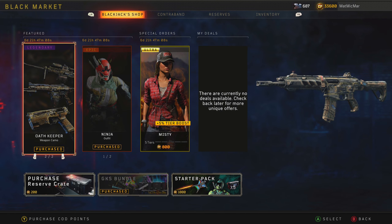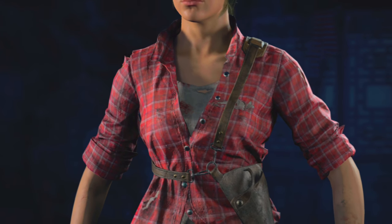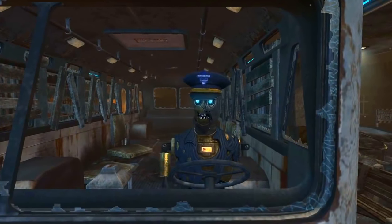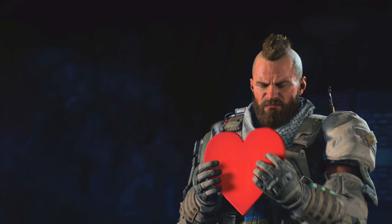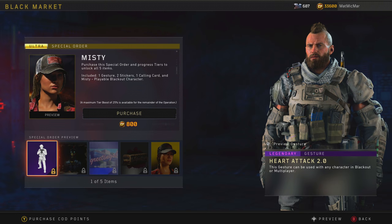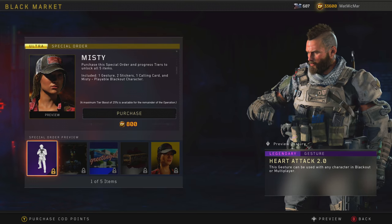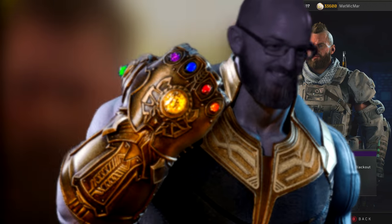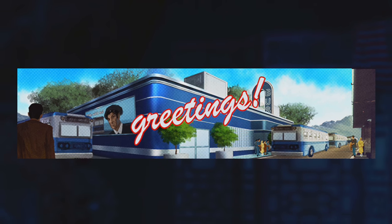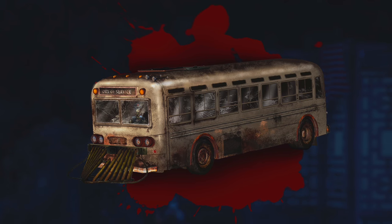Get that, and then there's Misty finally. Heart Attack 2.0 - remember that? That's awesome! He's holding an actual heart this time. Remember Ali-A's heart attack gesture? I forgot to do my cool heart-eating thing - the gesture the one called 'Heartbreaker'. The calling card looks like Bus Depot - it's Bus Depot before it was all zombified, and then there's the bus from Transit. It's just called Transit.